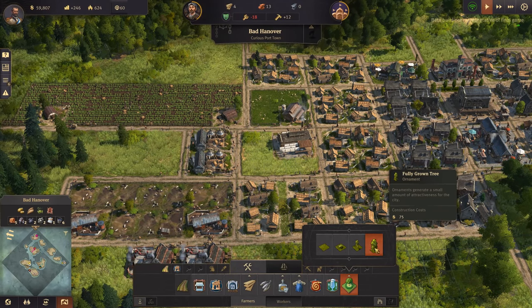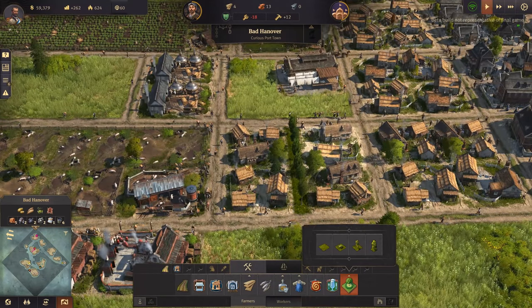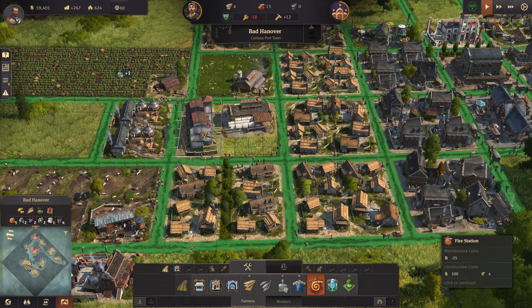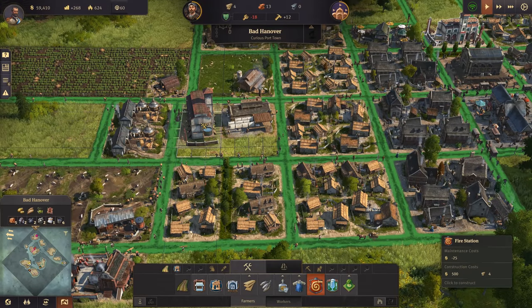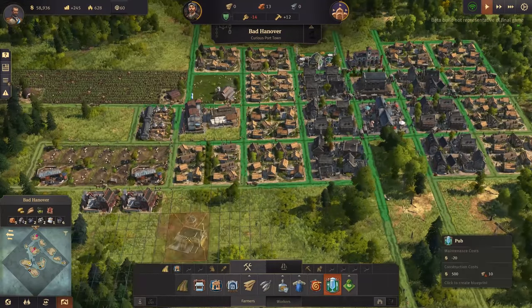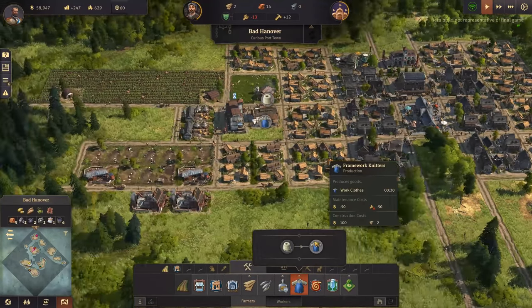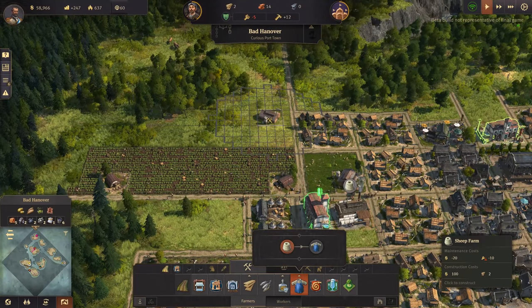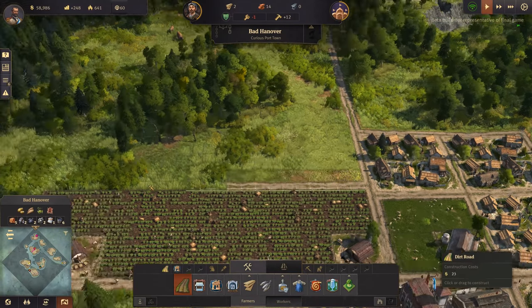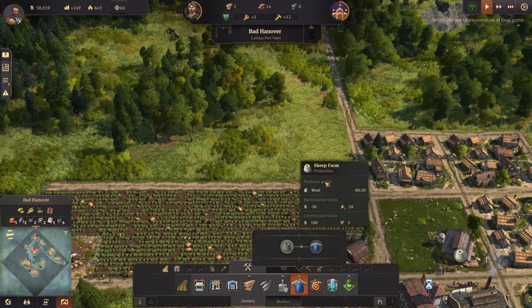We're going to make a fancy spot over here with poplars down the middle - very elite estate over here. I feel like maybe we should have another fire station over here. Does everyone need another pub? They're relatively well-serviced. I feel like we need another sheep farm.